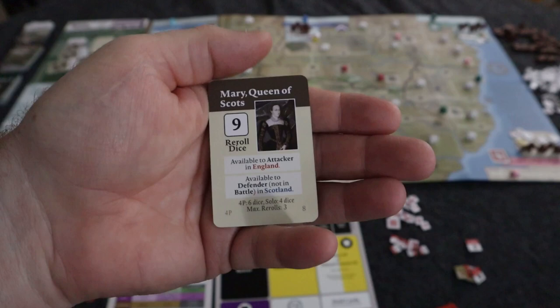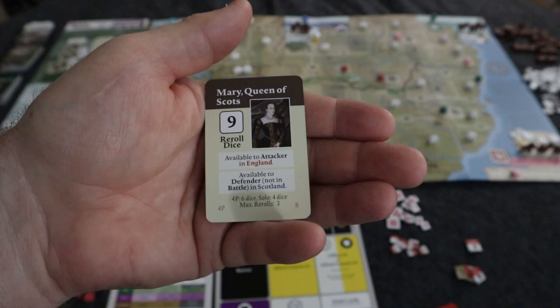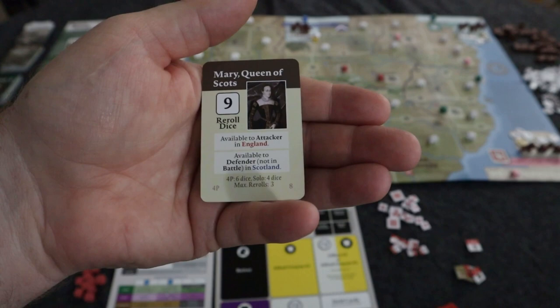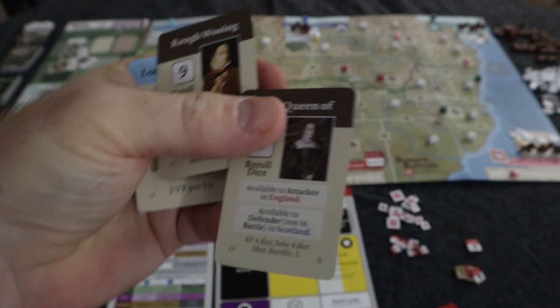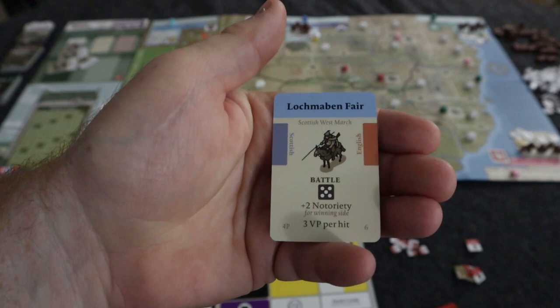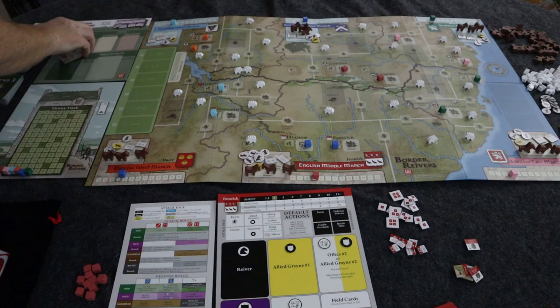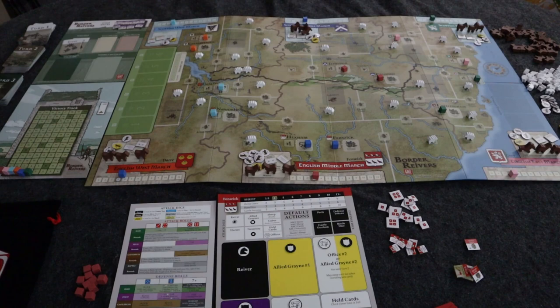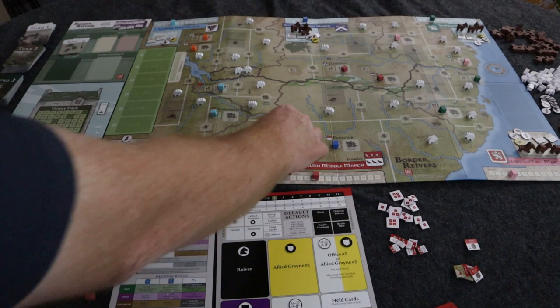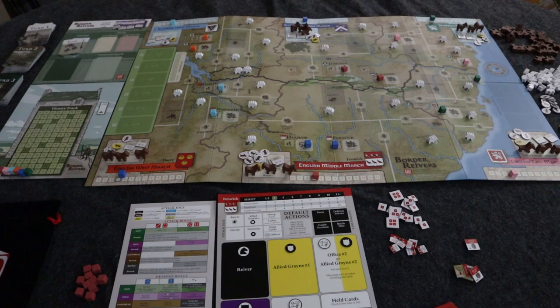So the events will come out — for example, here's Mary Queen of Scots: available to attack in England, available to defend, not in battle in Scotland. There are different versions for different player counts. One entry gives a bonus attack during raids or battles in Scotland or the Debatable Lands, and one provides a battle bonus of plus two notoriety and three victory points per hit. After selecting events, you place defenses — all families secretly allocate defense tokens to boxes in their march.